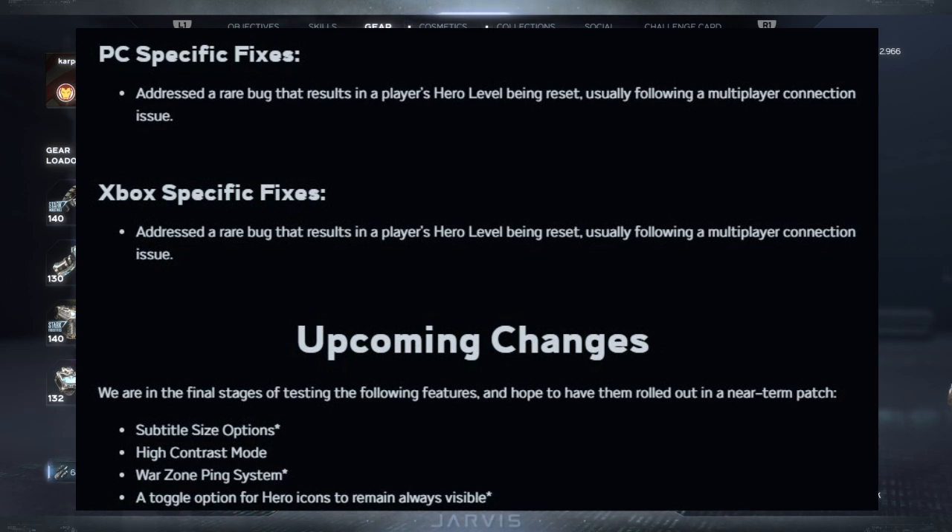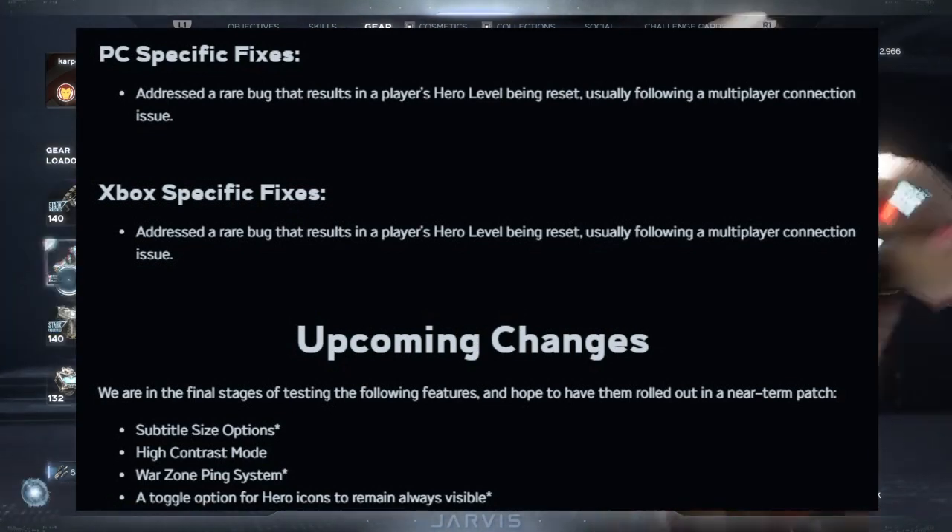Upcoming changes: they are in the final stages of testing the following features and hope to have them rolled out in the nearest patch — subtitle size option, high contrast mode, Warzone ping system, and a toggle option for hero icons to remain always visible.